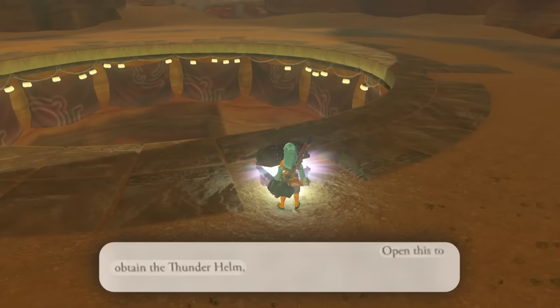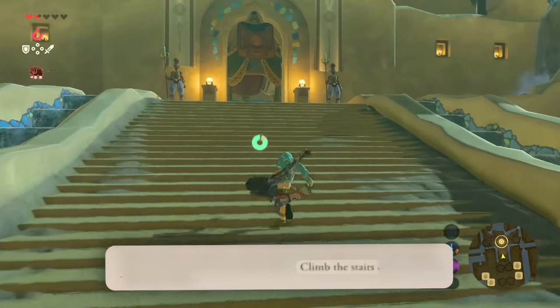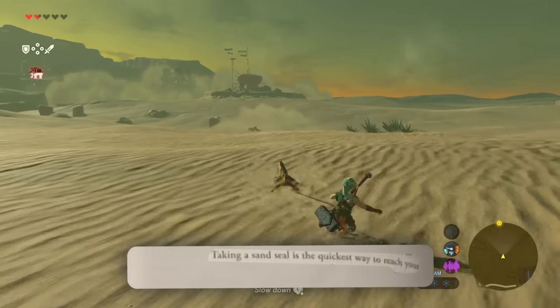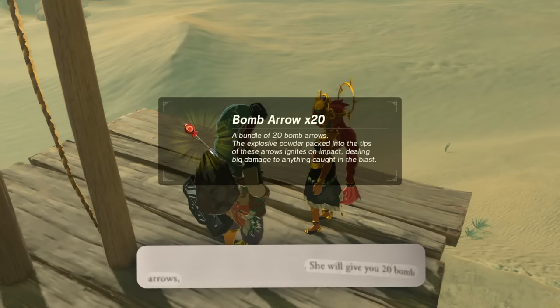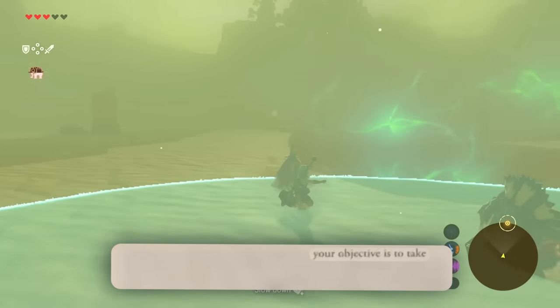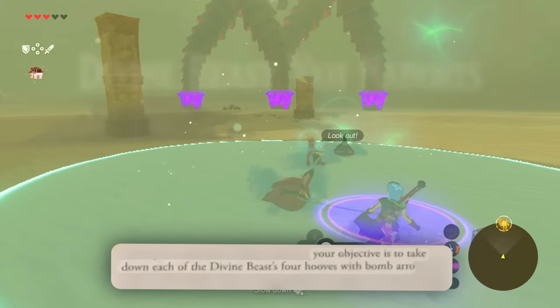A treasure chest will appear — open this to obtain the Thunder Helm. Warped to the shrine and climbed up the stairs to return the Thunder Helm. Taking a sand seal is the quickest way to reach your destination, which is right here. Climb up the ladder to reach the top of the lookout platform. She will give you 20 bomb arrows during the seal surfing sequence. Your objective is to take down each of the divine beast's four hooves with bomb arrows.